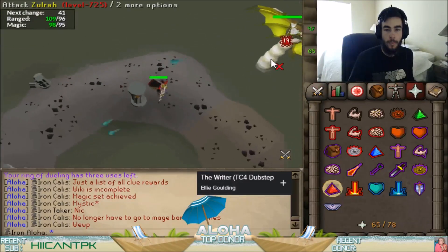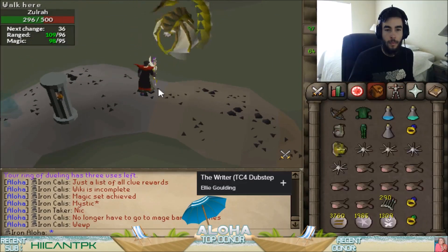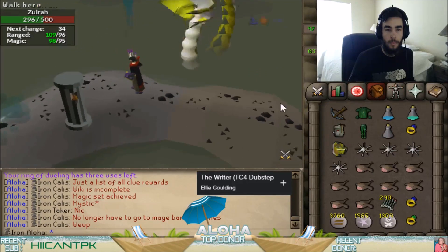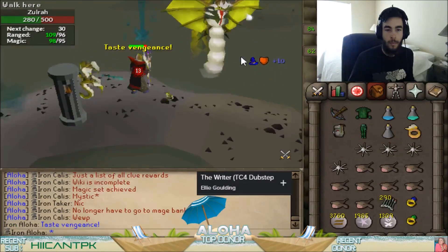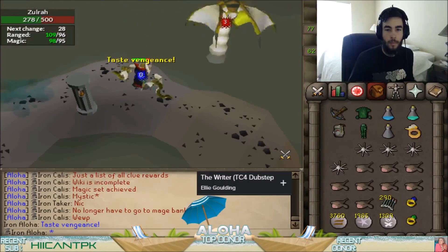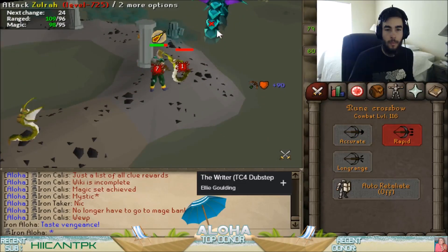This can go into two different range phases. This is the one to the western side, which will not attack you, so you need not pray range against it. It will shoot out some green clouds and then snakelings, and then it will go to the mage phase to the south.